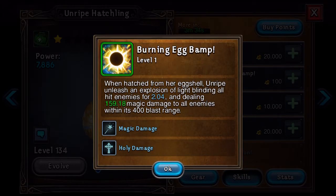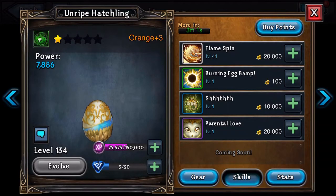The next ability — the green ability — is called Burning Egg. It says when hatching from her eggshell, Unripe unleashes an explosion of light, blinding all hit enemies for a number of seconds and dealing magic damage to all enemies within its 400 blast range. So that means anybody within range is going to be hit with a magic blast and they're going to be blinded. That's pretty cool, and all this happens at the same time as the Flamespin, or soon after.